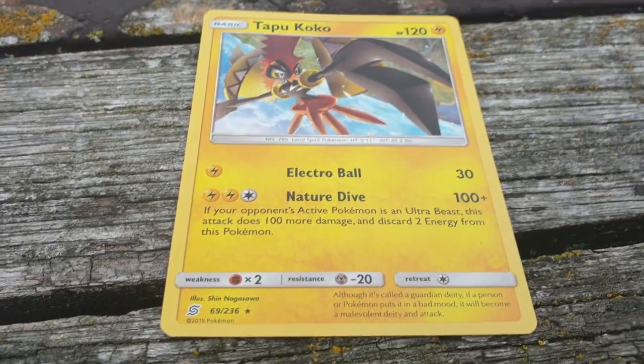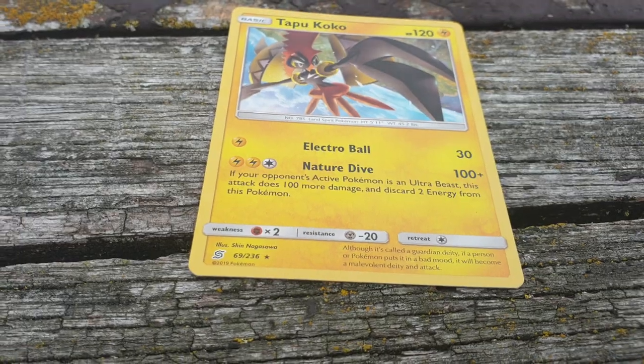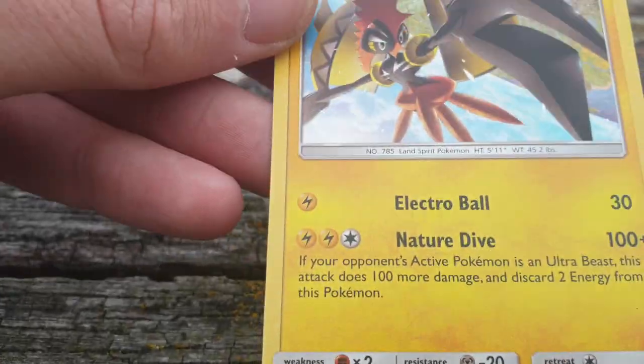Ooh! If your opponent uses Fomantis that's not too bad. Then it evolved into a Tsareena, didn't it? I don't know if it did, but... yeah.